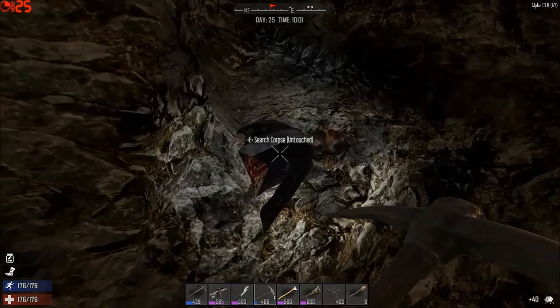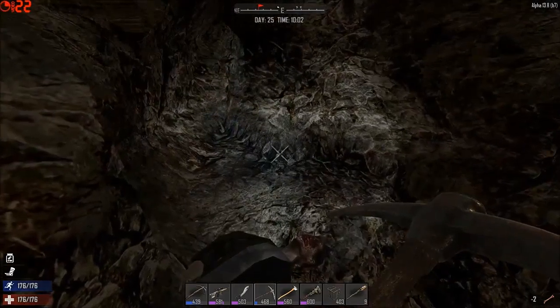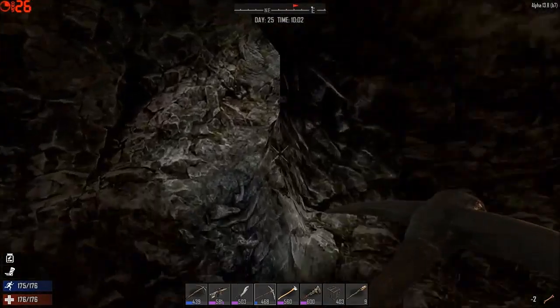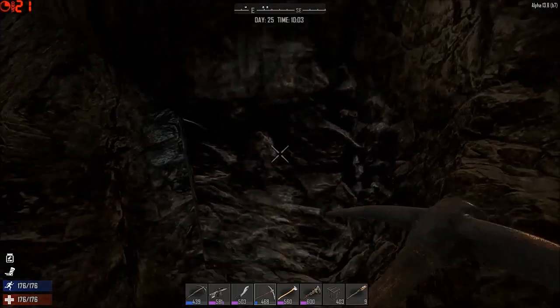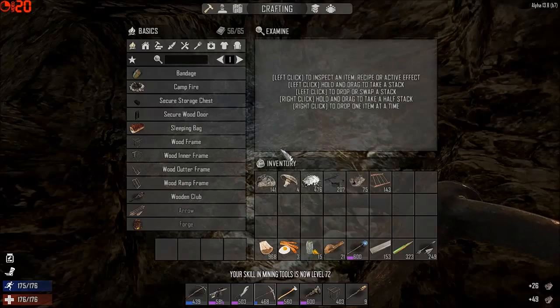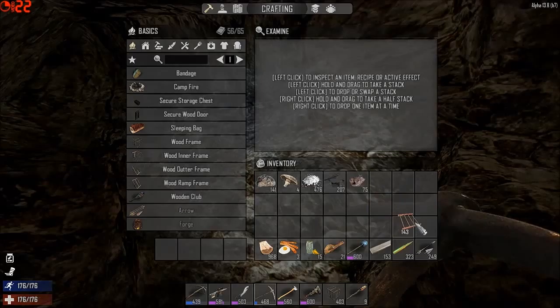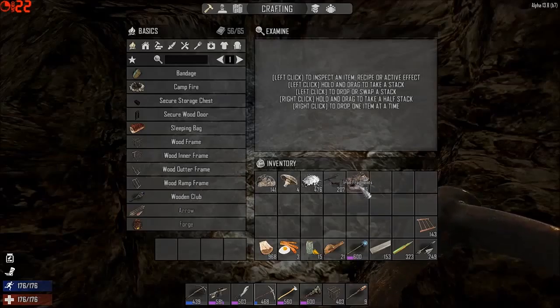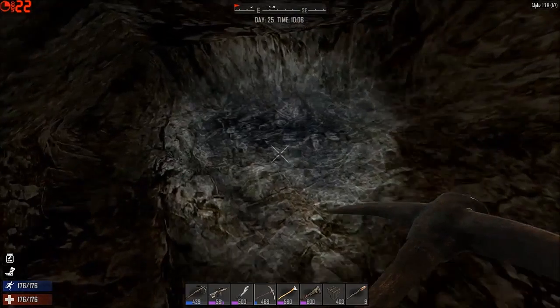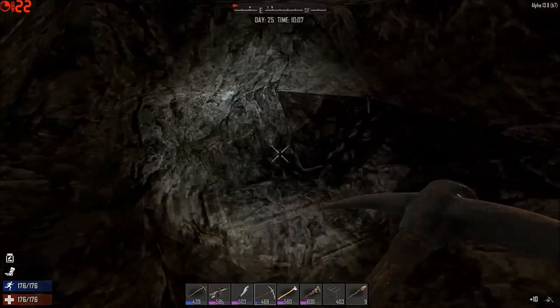Oh, hi there. It's Lieutenant Dan. Lieutenant Dan, you ain't got no legs. Alright, so it looks like we got some lead here, and possibly some iron or coal. Oh, that would be iron. It used to be that you'd have a diamond marker and it would say, like, this is an iron ore fragment or something like that. Well, this is now just iron fragments, and they look like what you would get when you chop up a boulder.